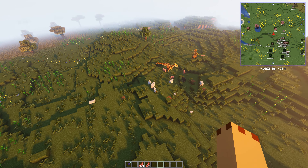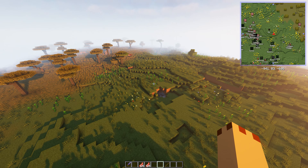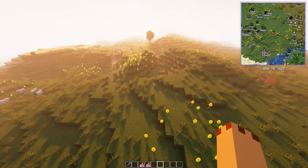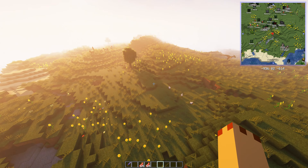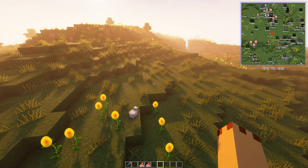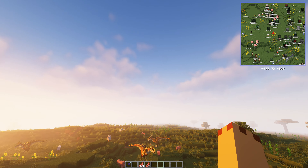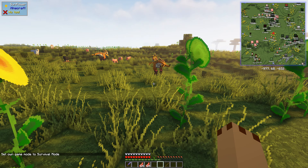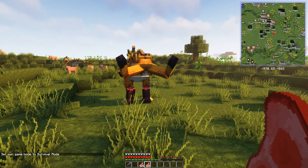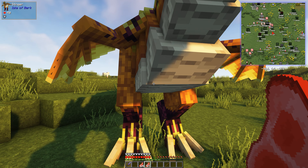Even the Stingers in the plains appear to be the same skin — they look identical to the ones I thought I'd seen elsewhere. This is a sunflower plains one with lots of sunflowers around, but the Stinger is the same. So we're going to go into survival mode — you can see I've put armor on to test this out — and let's have some fun.